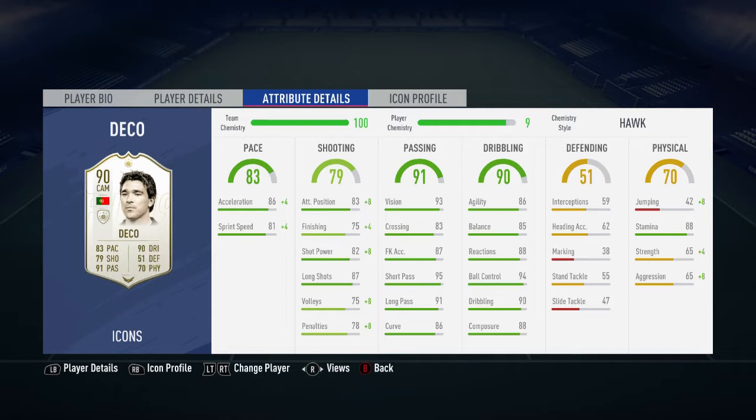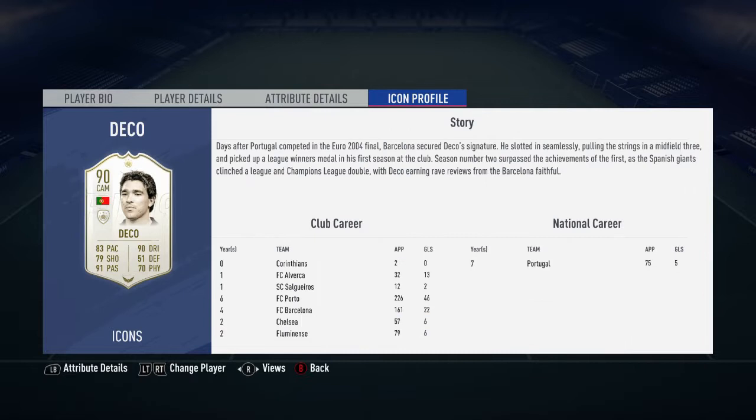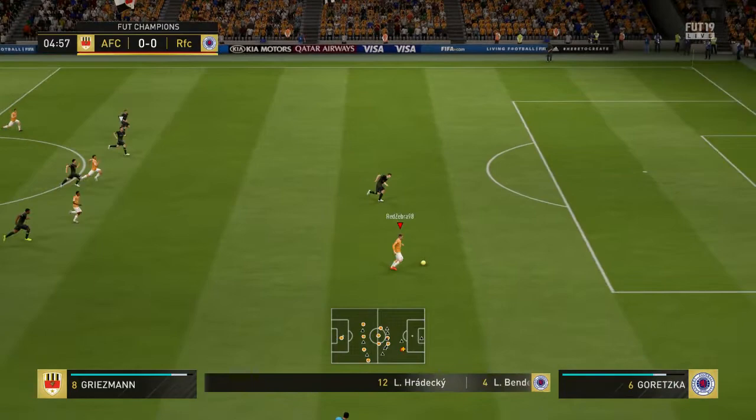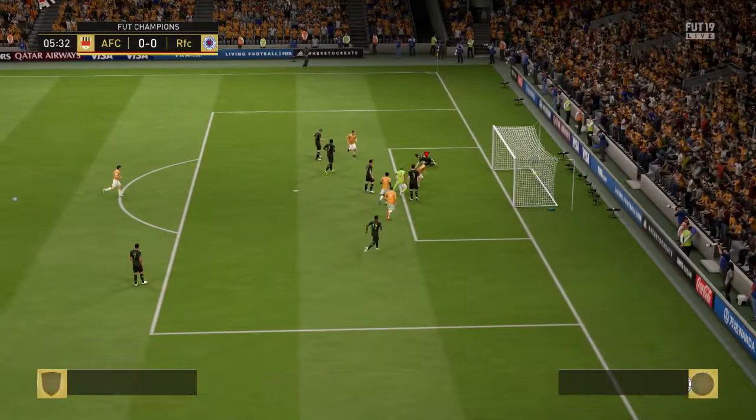But it's a very nice looking Icon card, one of the cheaper Icon cards you can currently get — a similar price to the likes of the 91 Laudrup and the 90 Litmanen, who we reviewed recently. He's got a very nice looking card: really good passing, really good dribbling, decent pace, not the best shooting.